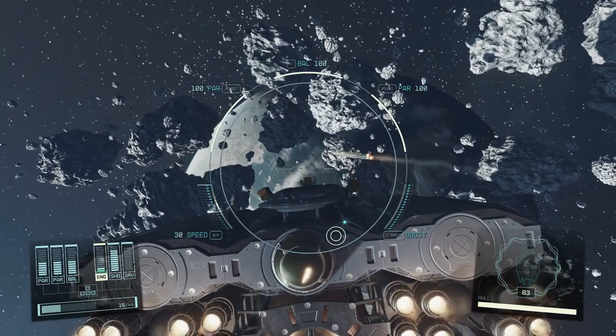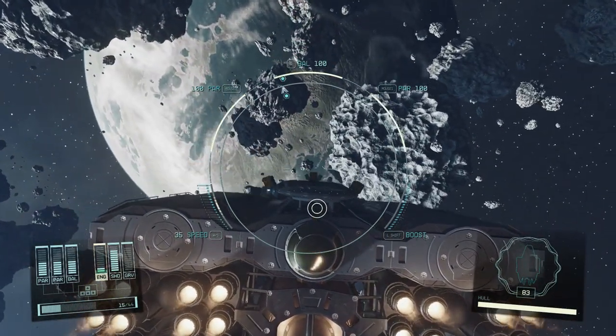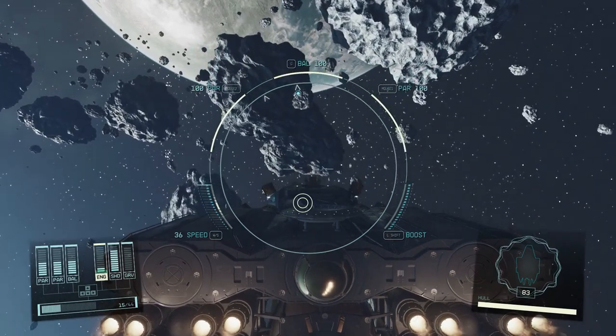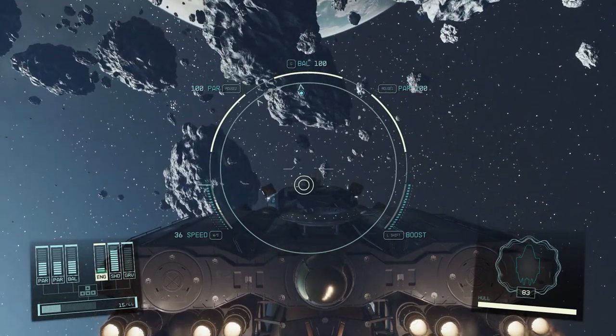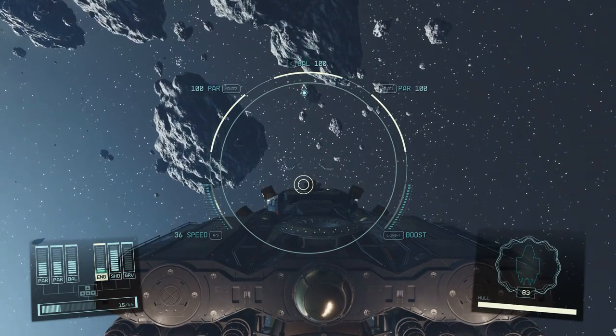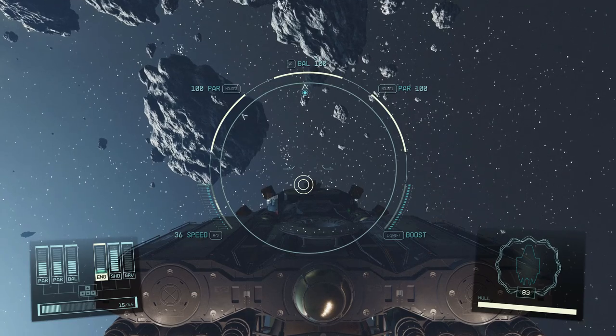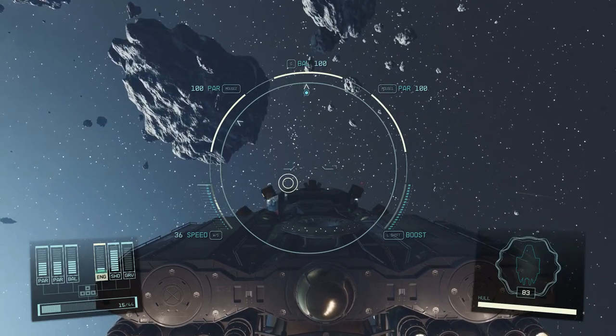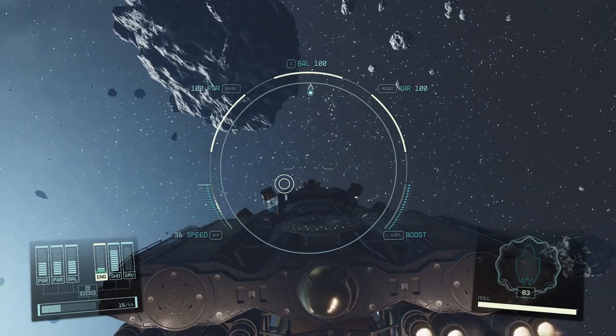And there you have it, brave cosmonauts. The universe of Starfield is vast, teeming with opportunities, mysteries, and a hint of danger. But with these seven steps, you're now primed to make the most of your early days amongst the stars. Remember, space isn't just about exploration — it's about strategy, making the right moves, and forging your destiny. Now fuel up your engines, set your sights on the horizon, and may the stars guide you on this grand adventure. Until next time, spacefarers!